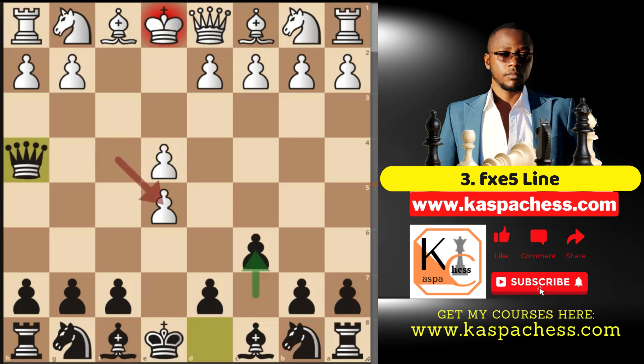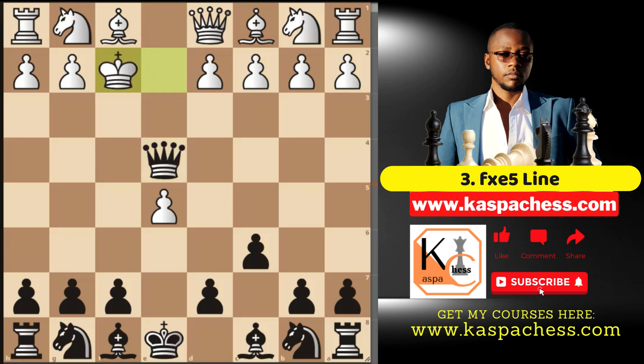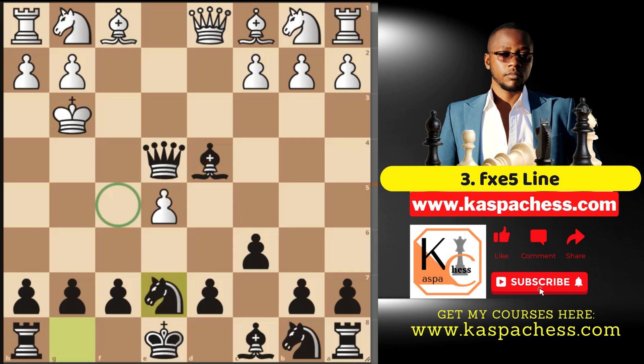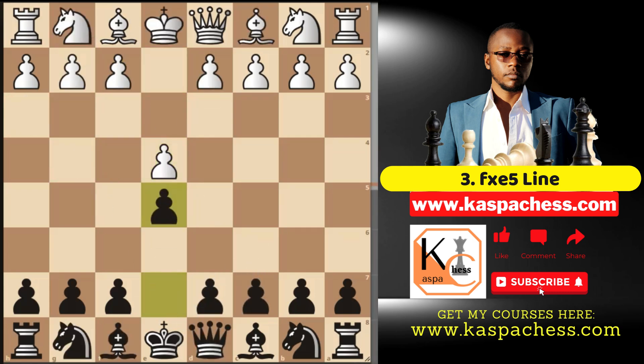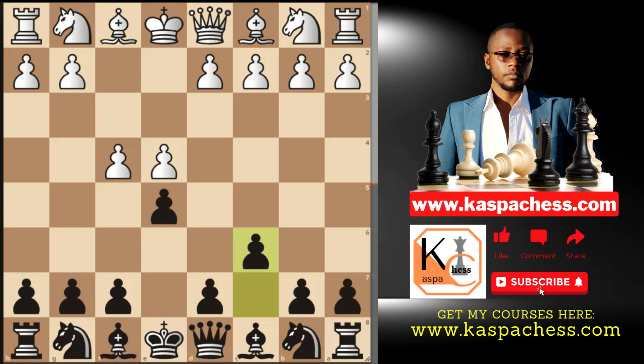After c6 and f takes e5, you just remember to go queen h4 check. We saw what happened if white plays pawn to g3 — you go queen takes e4 check. If king e2, you just made white lose his right to castle. You can simply go queen takes e4 check; the king has to go to f2, only move. Now you go bishop c5 check. If d4, you have bishop takes d4 check. If king g3, it's now up to you to think of a better winning strategy. Bishop takes e5 check is okay, but you want to send more troops to your enemy's territory — knight e7 with an intention of going knight f5 check next and maybe mate white. This was all in the f takes e5 after pawn to c6 on move number two. I think I love Daniel's recommendation pawn to c6 even more because it just looks more matured and more aggressive.